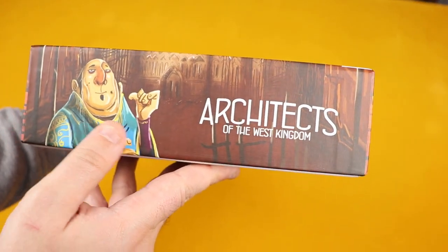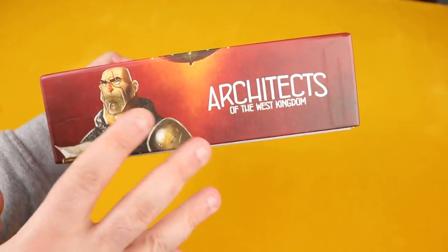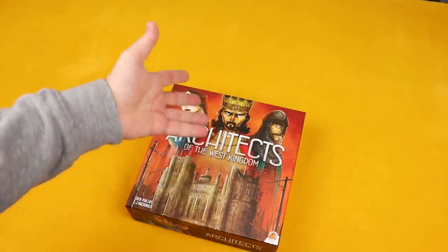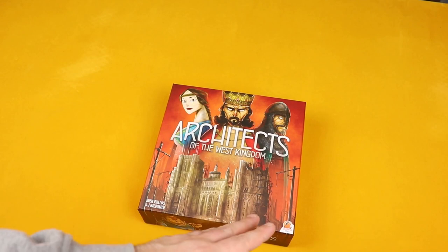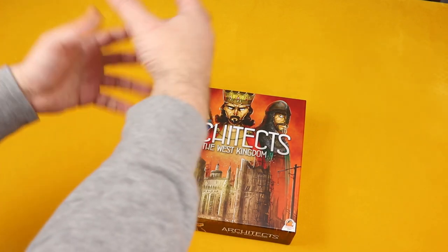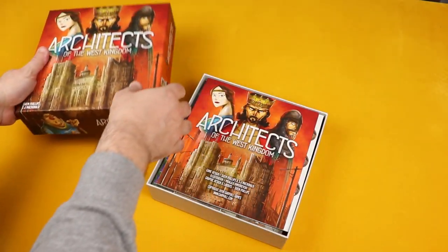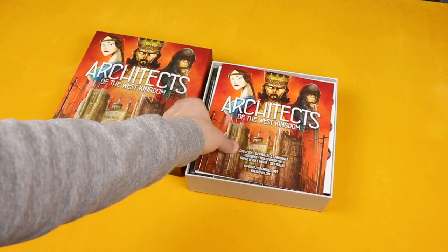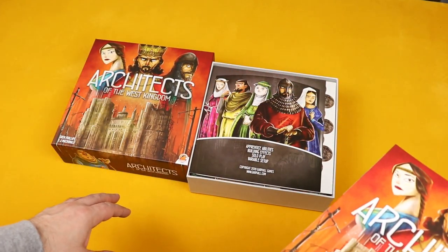On the sides of the box you have a few characters — either ones you can recruit or actually play as. In this game, unlike Raiders where you were an unnamed authority hiring crew, in Architects you are a specific character. There are player boards with different powers, so that's already a bit of replayability right there.